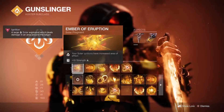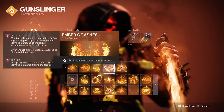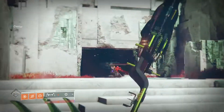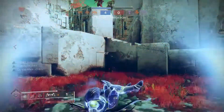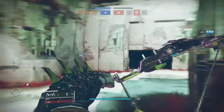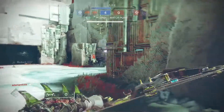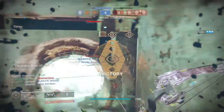For fragments I'm using Ember of Eruption, Ember of Torches, Ember of Singeing, Ember of Ashes, and Ember of Solace. Some of these fragments are for ignitions, but I'm not using them for that - I'm using them just to get the most uptime on my melee and grenade as I can. This is a grenade and bow build so I want as much grenade uptime to make the bow shine the most.